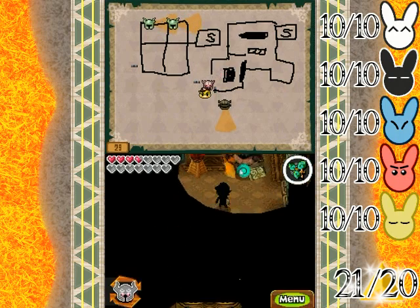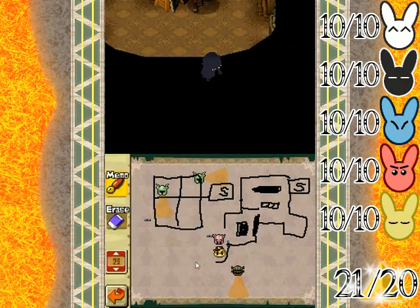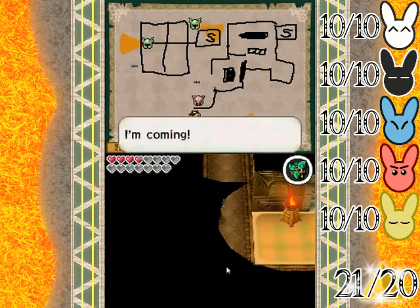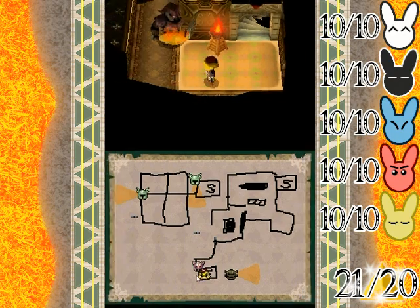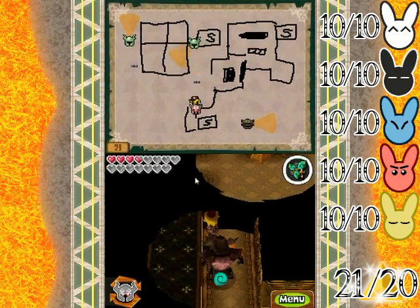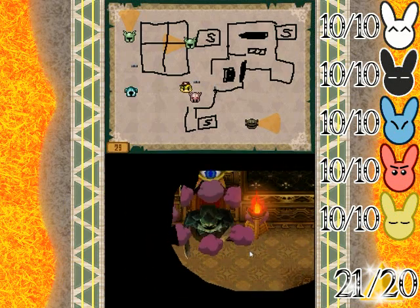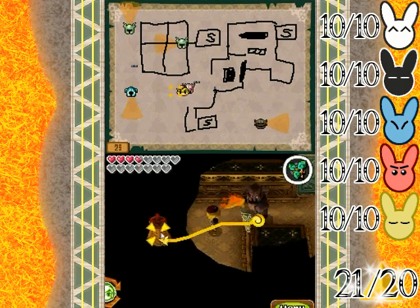I'm just gonna light all that I can along the way to make it a little easier on myself. This is another blockade. But I would like to show you there is a safe area before we go to anything else — just to let you know there is a place to run to if you need to. And once you get over here, behold! Another phantom. That's okay — we have the solution. We just gotta distract him.